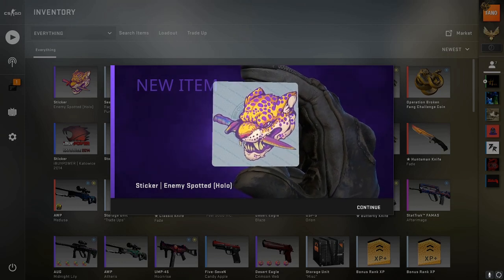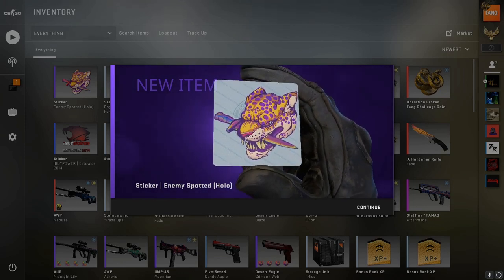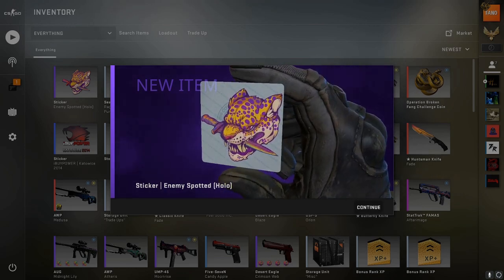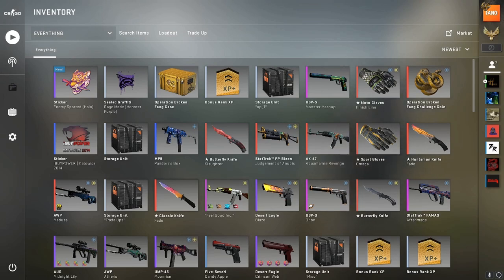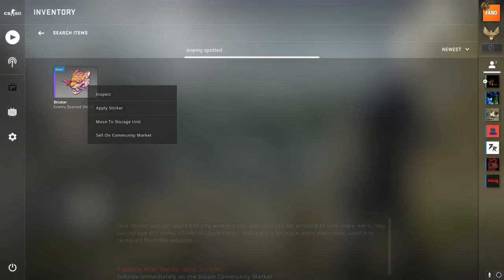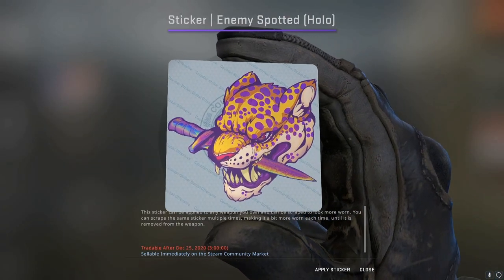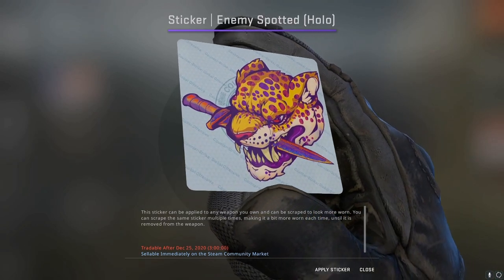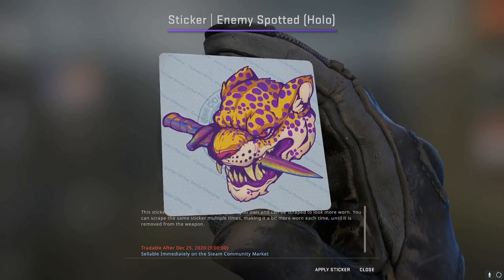Today, we're gonna be playing around with some sticker combos, and especially we're gonna take a look at this most epic of sticker combos that were recently added to the game. With the new Operation Broken Fang update, they added this new sticker. I believe it's called Enemy Spotted Hollow. Basically, it has a jaguar with a knife in its mouth, and the sticker looks really good, and it's really cheap, actually. You can get one for under a dollar, and I highly recommend you guys do so, because you can craft some pretty interesting combos, which is what we're gonna be taking a look at in this video.